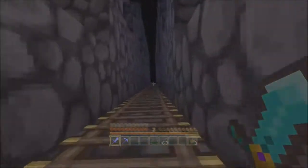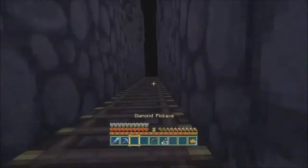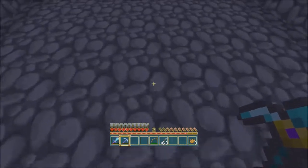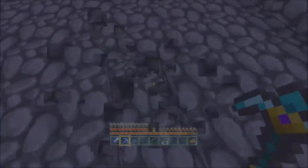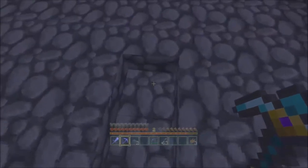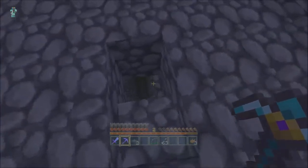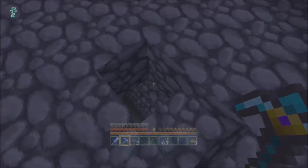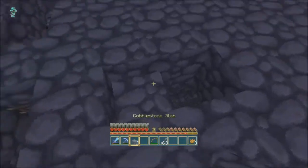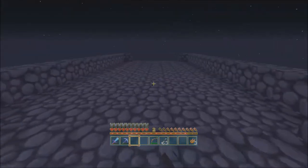So you're only going to have creepers, skeletons, and zombies collected here. They're going to hit the tripwire, get pushed off, and get sent down - that's pretty much all there is to it. I can just cover that up like that, no big deal. This one's the same, and I'm going to be building another one right here.